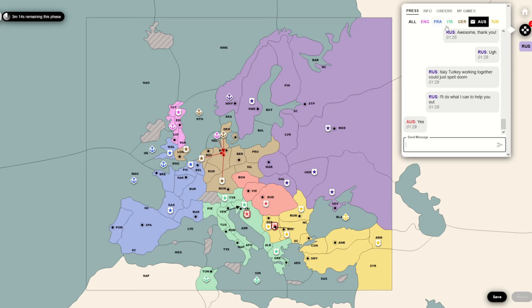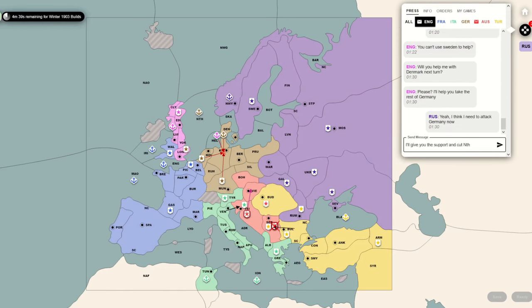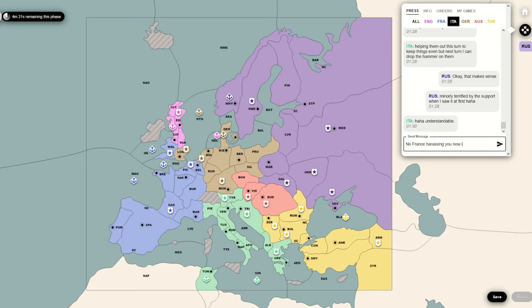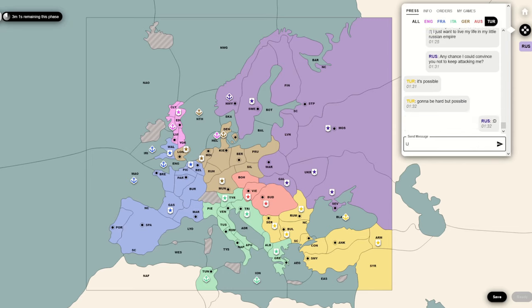Supporting my move with Ukraine would have actually made it work - I would have gotten Romania, which would have been very nice. Since that fleet already came off the board, I'm not losing anything here. What would that unit have been if I got a build? I feel like maybe the correct answer should have been Fleet St. Petersburg North Coast, because that gives me the most growth opportunities. But I like building armies as Russia - I like securing basically the entire front before I go any further than Scandinavia, so most likely it would have been Army Warsaw.